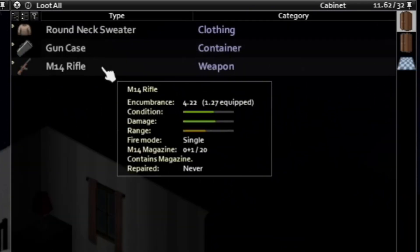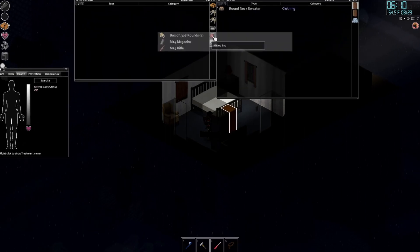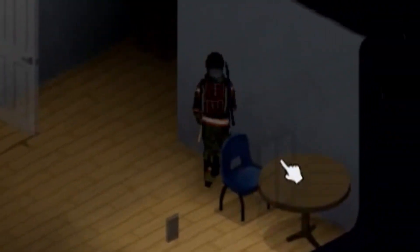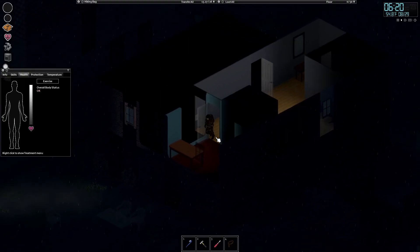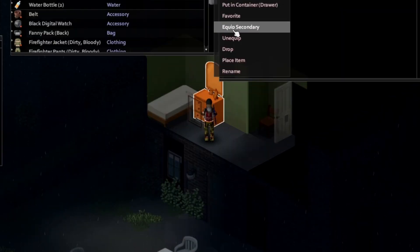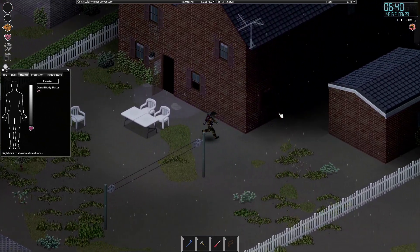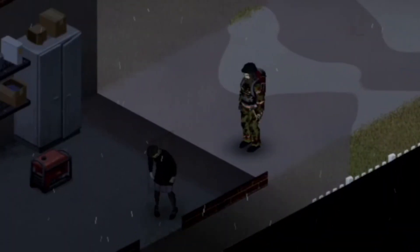There's a gun case and just a casual M14 — I know this is based in America, but damn, it's just gun after gun after gun. This looting session is going well, I just can't find what I'm actually looking for. A DE pistol — never heard of one of those before — it's a Magnum as well. Someone tell me the odds of me going through all of these houses and none of them having a single how-to-use-generators book.